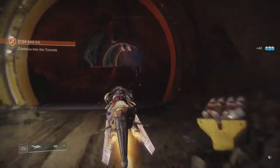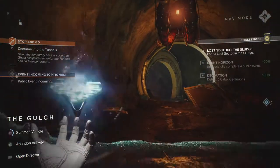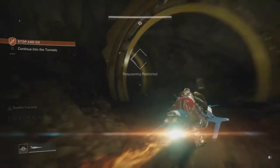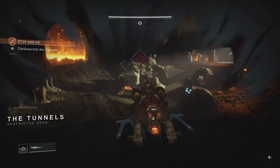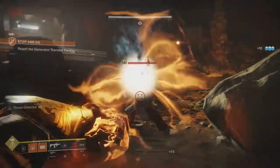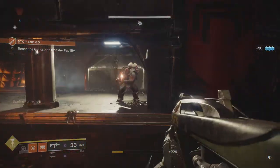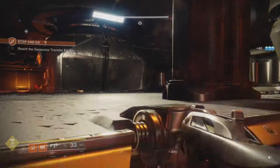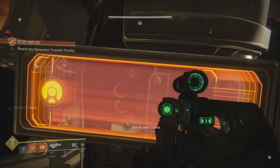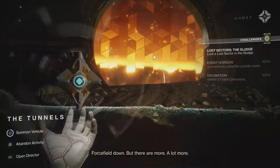Continue into the tunnels. The only problem with the Pike is these things are a lot slower than my Sparrow, so let's just use that instead. Here we go — that is speed, as Jeremy Clarkson from Top Gear always says. Now I missed that Pike. I'm currently using the SMG from Iron Banner, which is currently running at the point of recording, which is a very nice thing, and then of course the Multi-Tool — the very awesome scout rifle that everybody can get with the little side quests. Let's use the access codes.